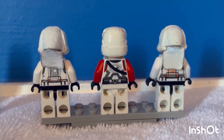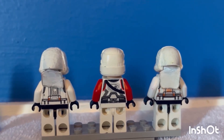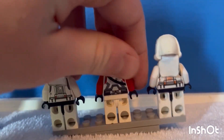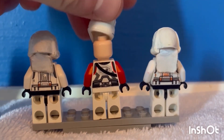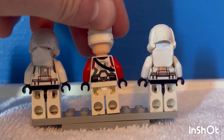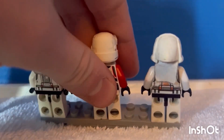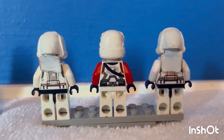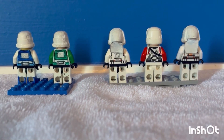All have similar back designs except for the two older Republic troopers — these two have cool headpiece capes. For an older Republic trooper, you can see the back of their head with their original helmets, and I didn't really like that, so I gave them cool headpiece capes.